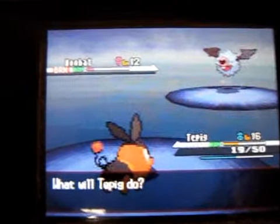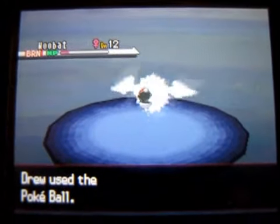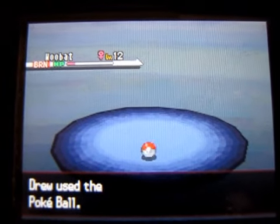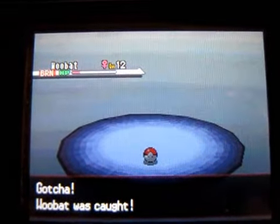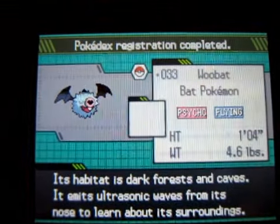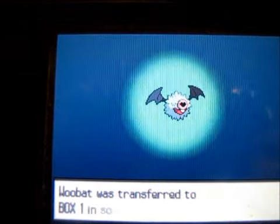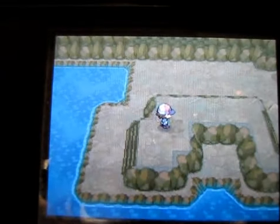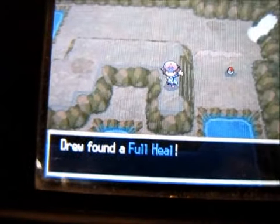Now it's burned, red health. That's almost an instant catch for something at like level 12. I've got to find out what was in the sand. Maybe there's a hidden item here — yep, Full Heal.